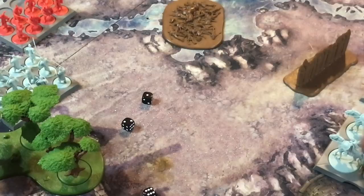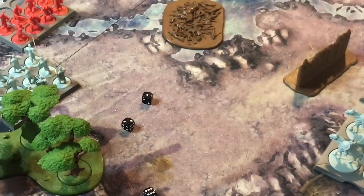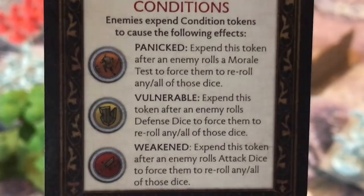I mentioned conditions. Certain card effects can cause a unit to become panicked, vulnerable, or weakened. If a unit is panicked from a game effect, you can remove the panic token off an enemy unit and force them to re-roll their morale dice. Vulnerable forces a re-roll of defense dice, and weakened makes them re-roll attack dice. It keeps it nice and simple — three different effects that can happen to your units based on game effects.